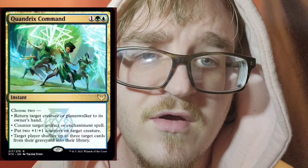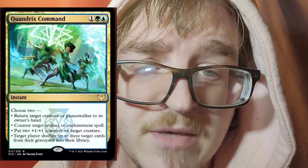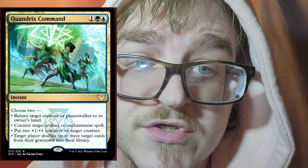And then we have Simic. Return target creature or planeswalker to its owner's hand — that's pretty cool. Counter target artifact or enchantment spell as option number two. For option number three, put two plus one, plus one counters on target creature. And for number four, target player shuffles up to three target cards from their graveyard into their library.